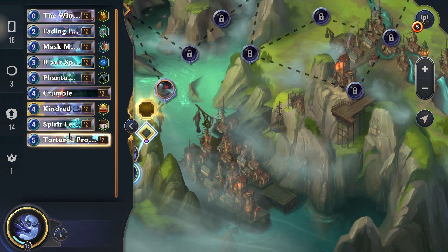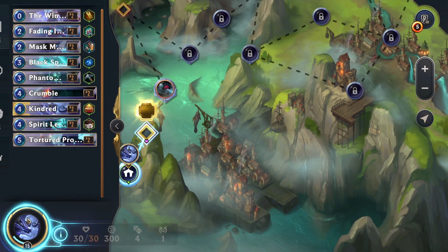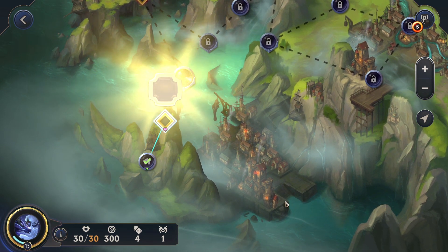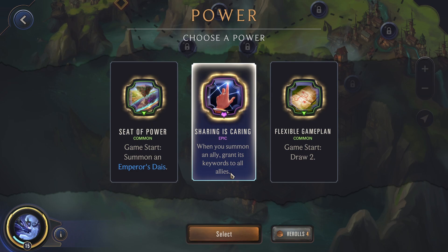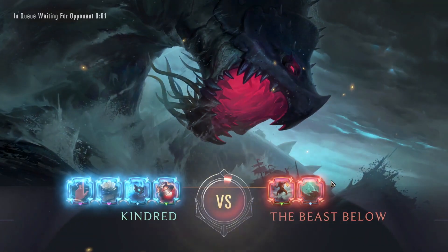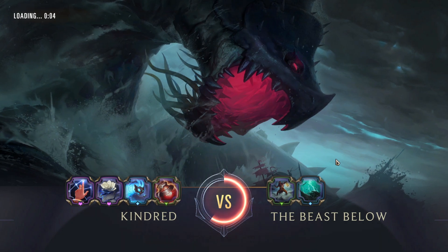Due to that reason, I am replacing Kindred's attachment with a common attachment — Challenger — which basically every player would normally have. Even though she has two slots and a rare slot attachment, I'm making sure we don't get too overpowered for this path. We can use at least rare attachments around 2.5. Out of these powers, you should go for 'when you summon an ally, grant Challenger to everyone' — that's pretty good because Kindred has Challenger.